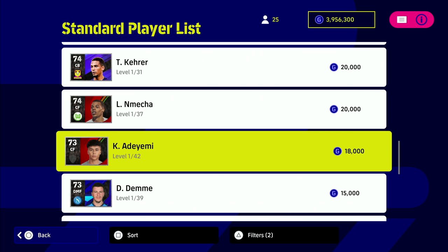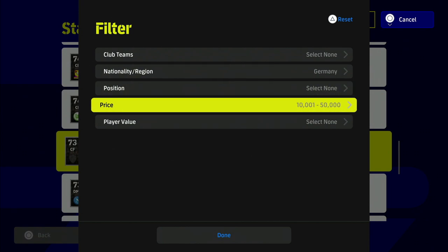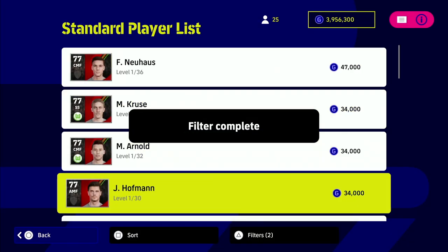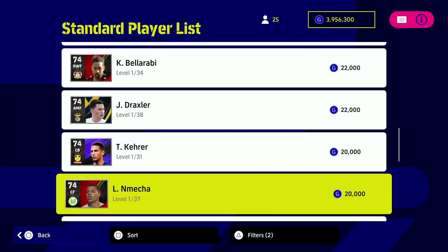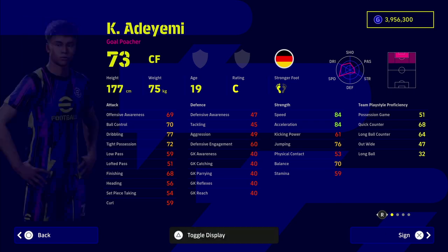A lot of people have been asking me to do a review on this guy, so hopefully this video does the job. When searching in-game, filter the price between 10,000 and 50,000 GP and the nationality Germany. This will bring up a list of some beastly players, but who we are looking for is of course Adiemi himself, who is a center forward.